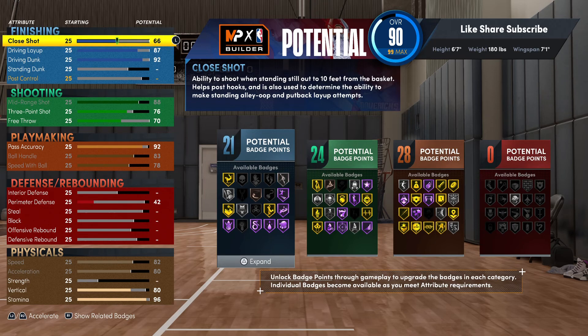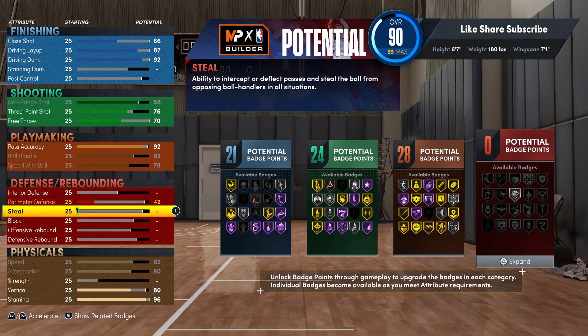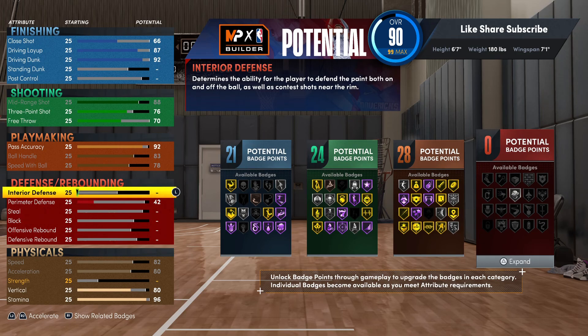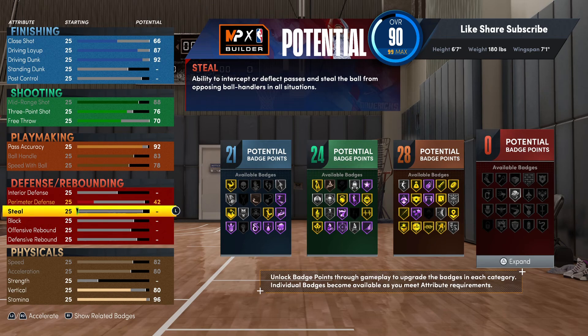Put the close shot rating up to 66 so you get silver fast twitch — 21 finishing badges total. You got gold acrobat, that's fire — you're really versatile because even if it's not a contact dunk you're still gonna make the layup. Some people think the acrobat badge is gonna make you dunk the ball less, but it's really not. If you're using timing with the right stick it's gonna have literally no effect, but the acrobat badge actually triggers when you get thrown out of your dunk animation.